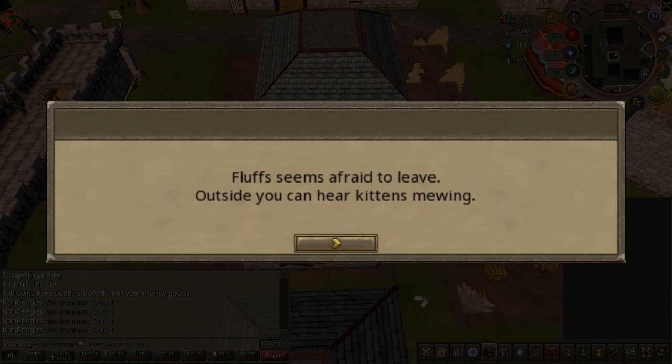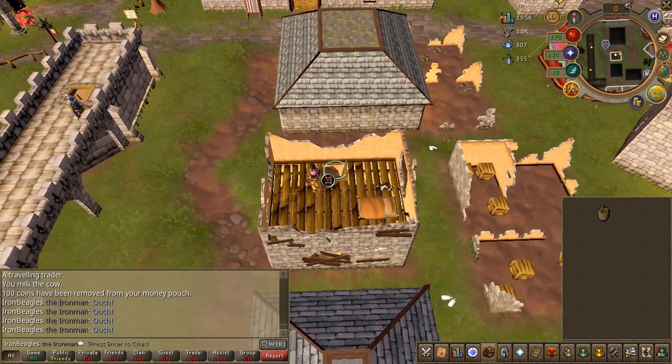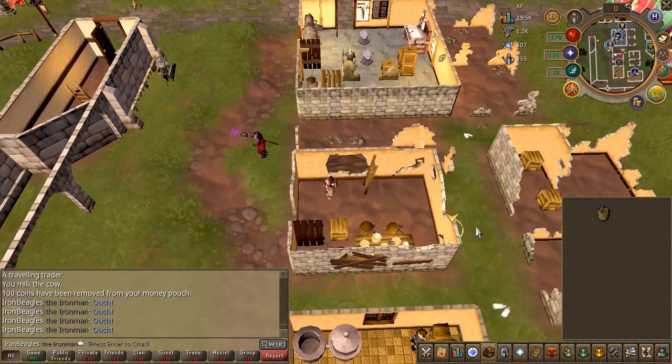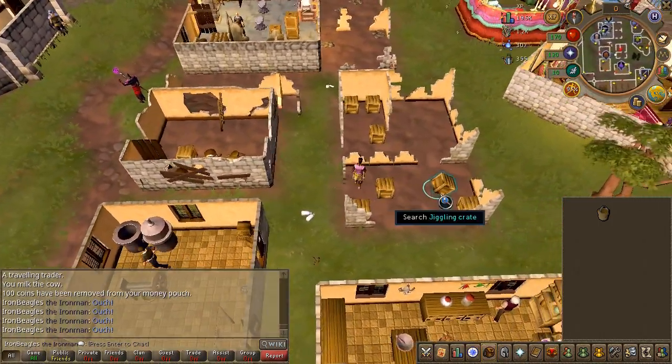Once it says in the chat box that you hear some kittens mewing, go ahead and climb down. There are going to be several boxes around the area — this will be different for everyone — go ahead and just search the jiggling crate.